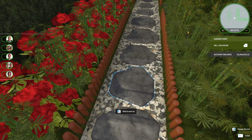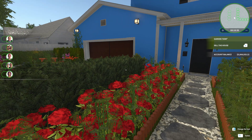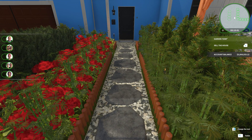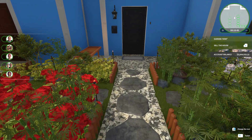Hey guys! We are back to the uninhabited house with the Japanese garden and I am done with it. I have already done a quick score check and the game does not like my layout, but I don't give a shit. I like the layout, so there we go.